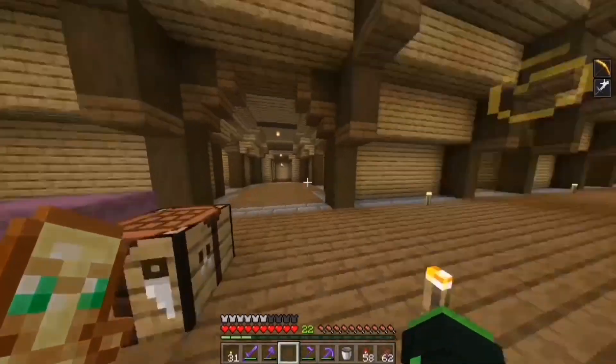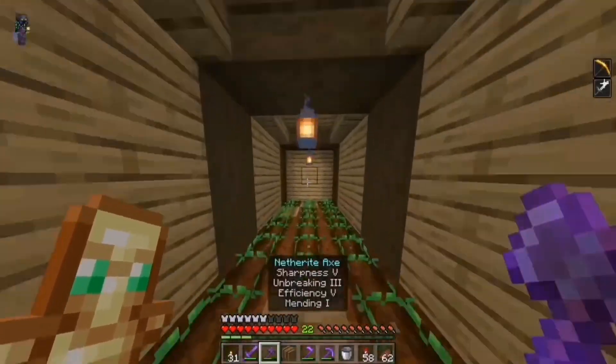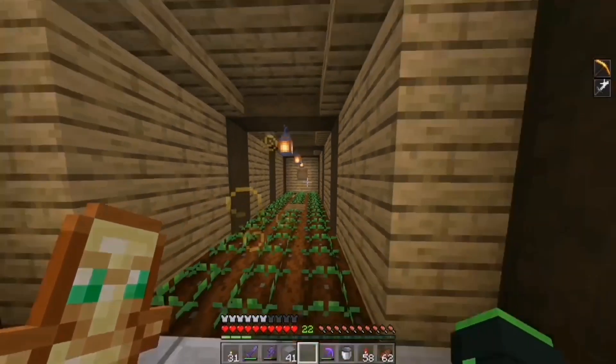And there we go. This place isn't quite done yet because I need to farm some carrots to then plant down in here. And I think at the back right here I'm going to place a barrel to store the carrots, and that's what we'll use to breed the villagers.